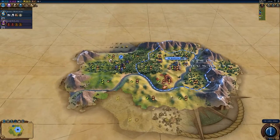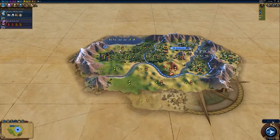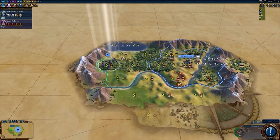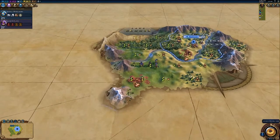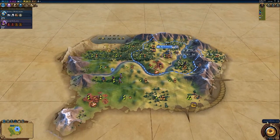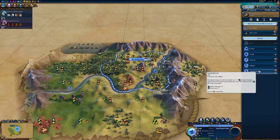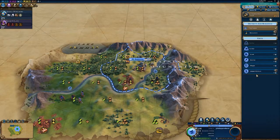The civilization's ability is Enuma Anu and Lil. What it does is it reduces your science output by 50%. Now you might be thinking that doesn't sound anything like Babylon — aren't they supposed to be the science civ? And yes, they are, but not in a traditional way. The other half of this yin-yang equation is that Eureka boosts instantly complete all research for their required technology, even if Babylon doesn't have the prerequisite tech. In practice, your Eurekas unlock 100% of the technology.